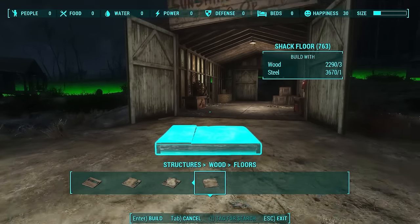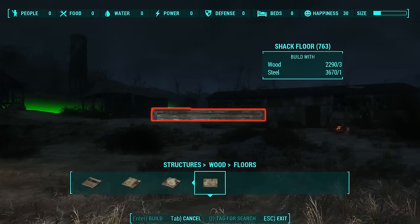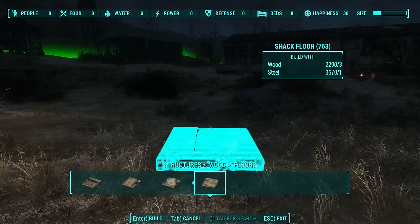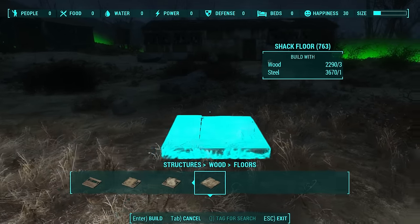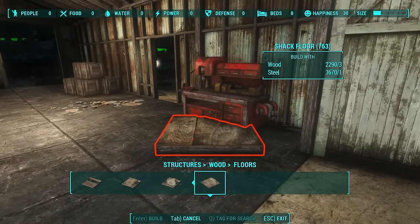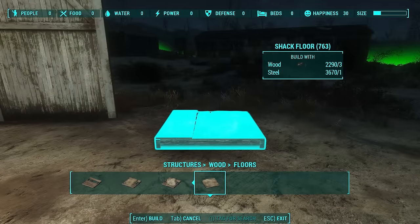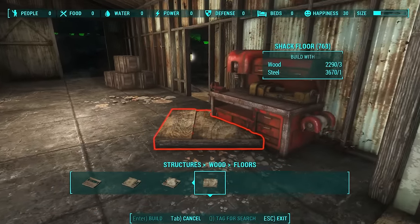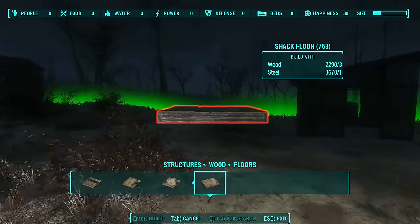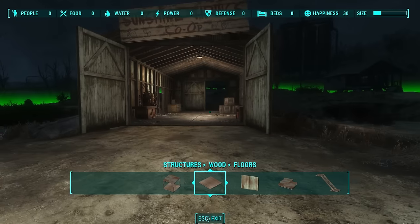Now, it is true that if there's food and water in other connected settlements, the resource counters at the top of the screen will turn blue or green — they won't be red. But those resources are not physically transported to your workbench, so your settlers will still complain about being hungry and thirsty. The only thing that fixes that is the physical resources in your workbench, either placed there yourself or produced by your own settlement.